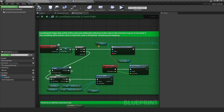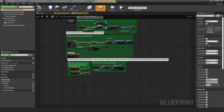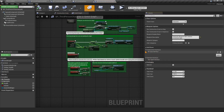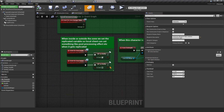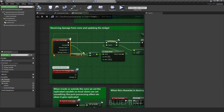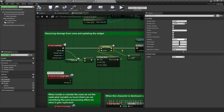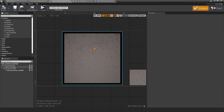For the character (ThirdPersonCharacter), go to Class Settings — the interface is also implemented there for handling being inside or outside the zone. We have a replicated variable for zone state, so this works for multiplayer. Using Event Any Damage, we update the health variable, which is also replicated, so health updates correctly across all clients.